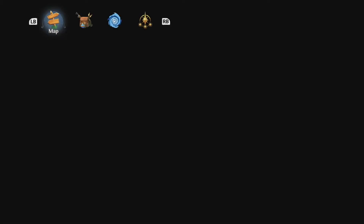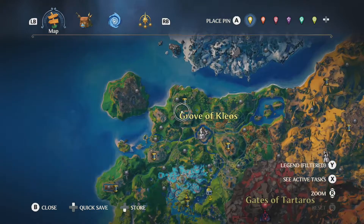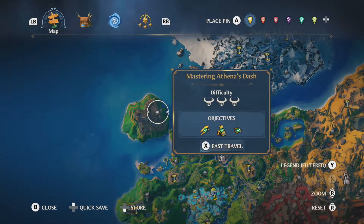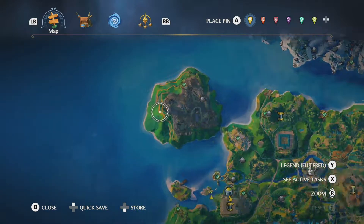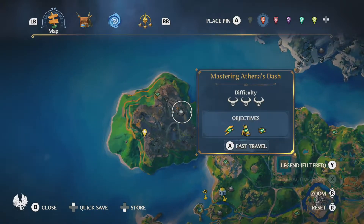Moving on to our second fragment, I'm going to bring up our map. We're going to go up here to the Grove of Cleos. You can warp to either Guardian's Hill, or if you've already completed this vault over here, you can go ahead and warp over here because it is going to be on this side island right around here.